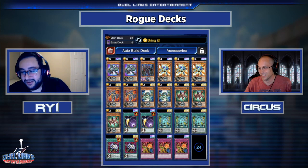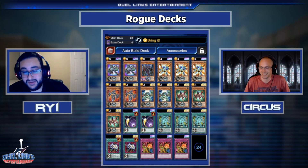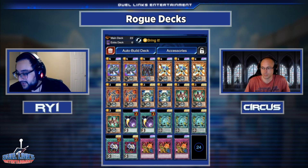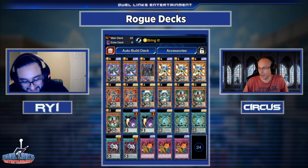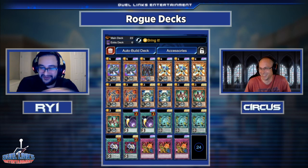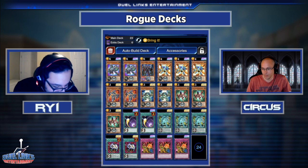Once the deck gets going it's insane — they get one or two monsters on the board, start switching them out, putting stuff in the grave, and it just snowballs. But if you cut off access to the graveyard that snowball melts. This is one of those decks to keep your eye on, because when XYZ come rolling around this deck can swarm the board with monsters of similar levels — all these three-star monsters — and that's exactly what XYZ wants.